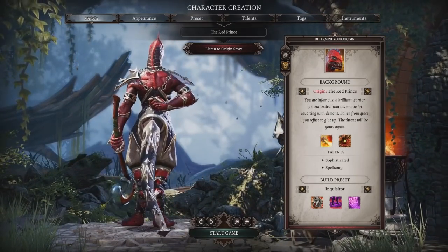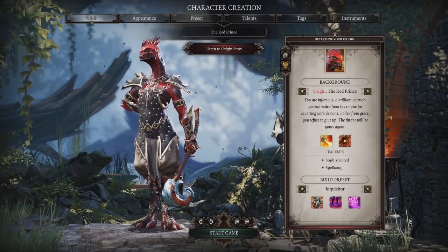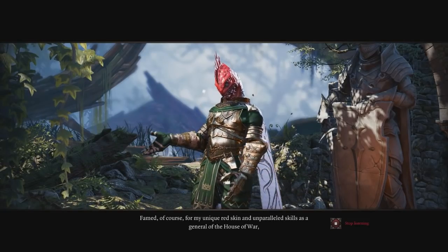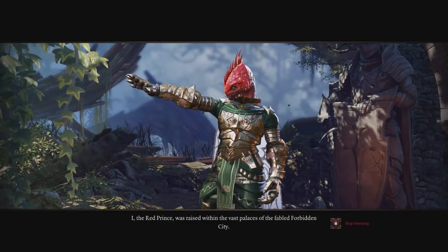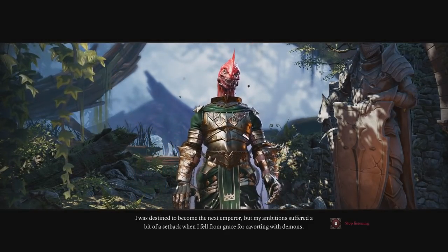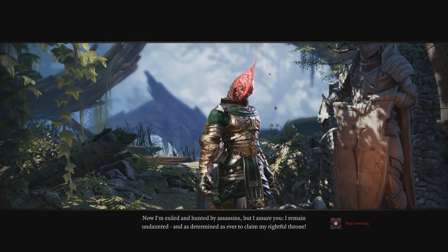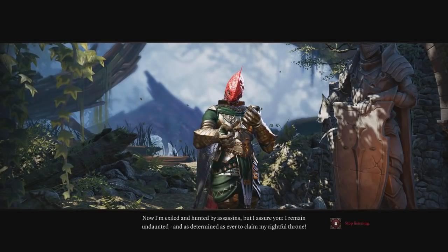Wander is playing as the Red Prince — a lizard guy who specializes in transformation spells and pyromancy. Famed for his unique red skin, he was raised in the Forbidden City and destined to become the next emperor, but suffered a setback when he fell from grace for cavorting with demons. Now exiled and hunted by assassins, he remains determined to claim his rightful throne.